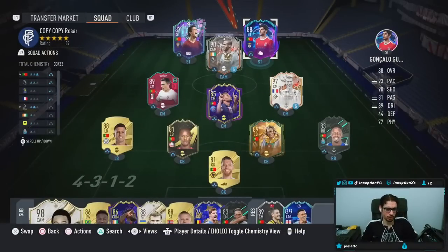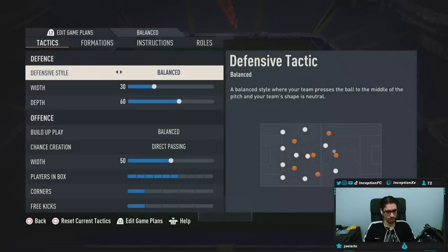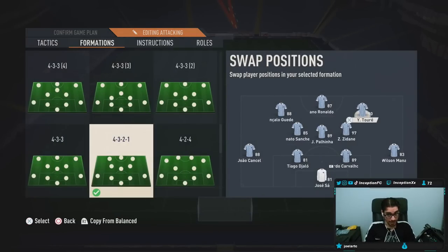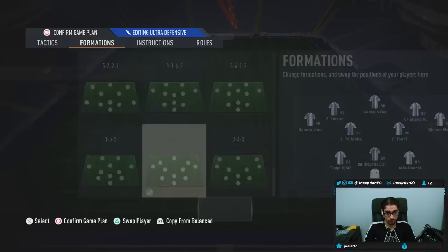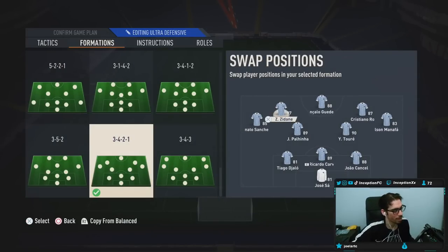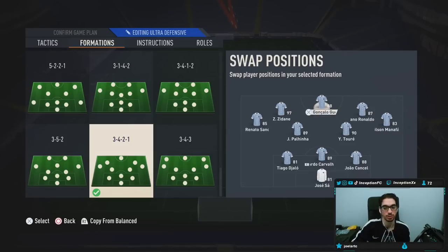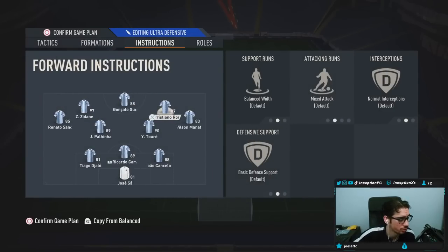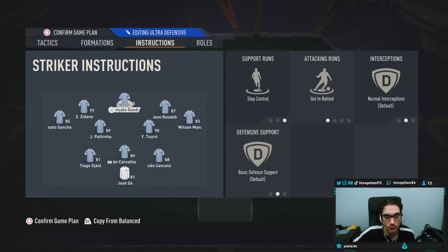Anyways, Gonzalo Geds — we're going to be using him in two different ways. We're using him in a 4-3-2-1 playing as the left striker, and then also in a 3-4-2-1 playing as the main striker, just to test the amount of different attacking positions. Some of the teams are formatted weirdly because I'm doing reviews for other cards at the same time. The instruction for this is just stay central, get him behind the striker, and the left forward and right forward are just on the balance instruction.